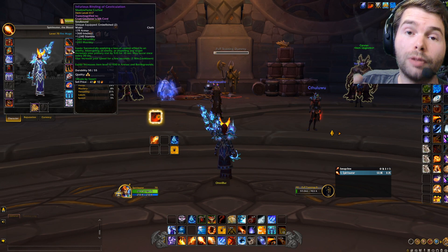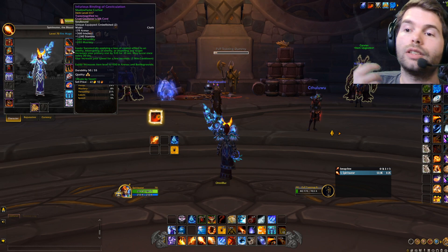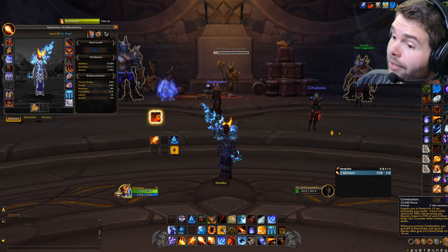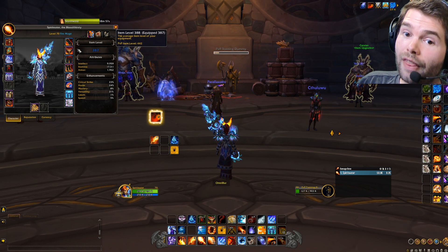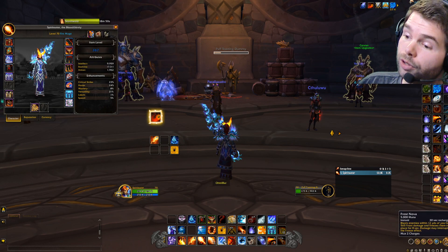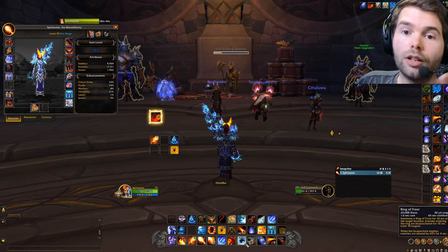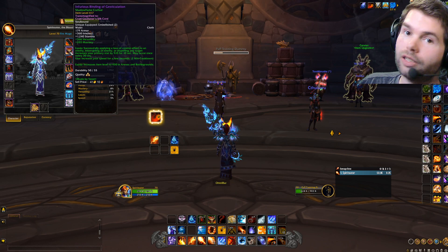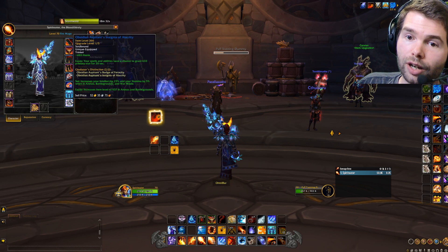The one exception is this belt. Every time you apply CC to your enemy you are gonna gain 500 primary stat for 10 seconds. Combustion lasts for 12 seconds, so you see where I'm going. The belt procs whenever you use ice nova, frost nova, dragon's breath, or ring of frost — every CC triggers it — and it has only a 30-second cooldown, which is pretty low for such a big power increase.